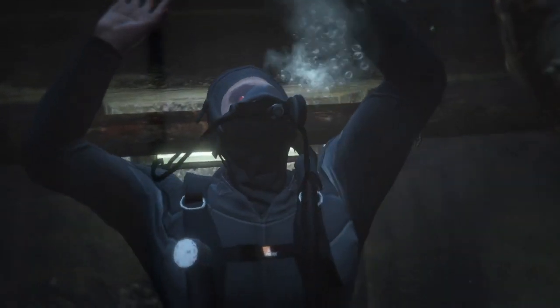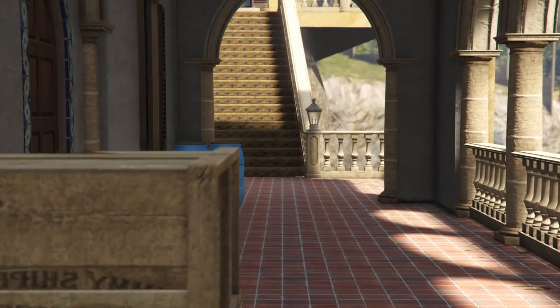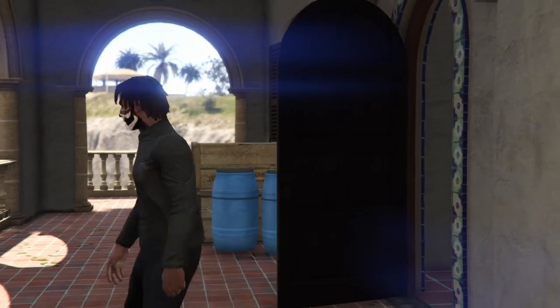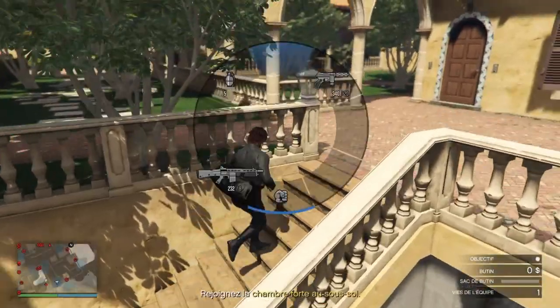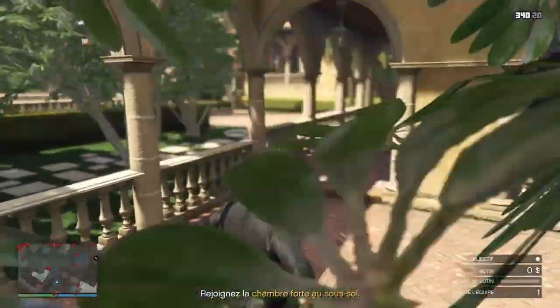On se retrouve pour un glitch pour récupérer l'or en solo dans le braquage de Cayo Perico. Car de base, pour ouvrir les portes il faut être à 2, ça ne fonctionne pas en solo. Mais grâce à ce glitch, vous pourrez ouvrir les portes et récupérer l'or et l'argent — tout seul, 100%, sans besoin d'aide. Profitez-en un maximum avant que ça soit patché.